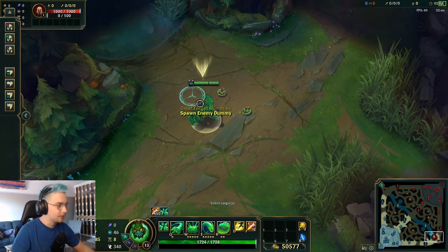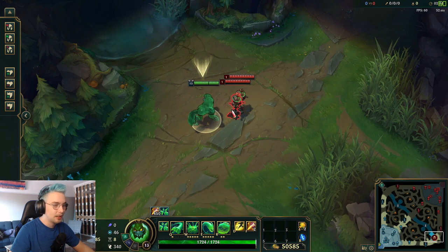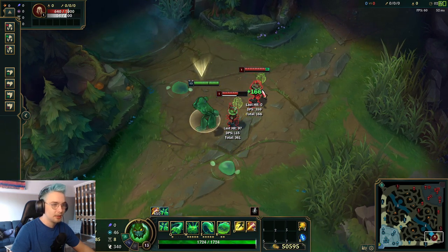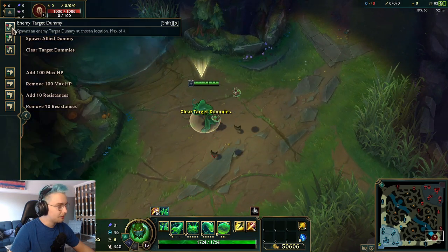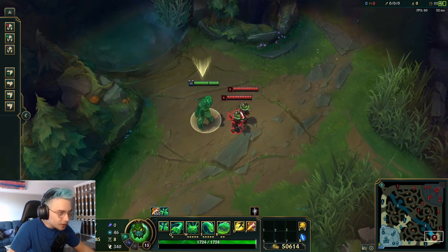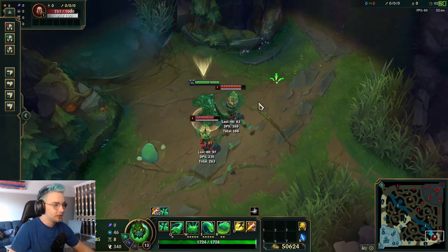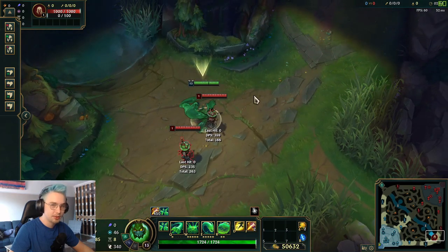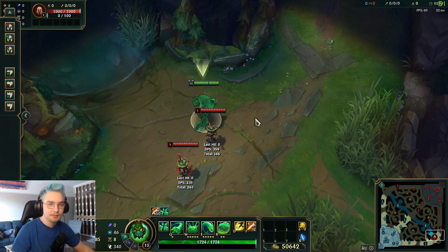Another tip: if two enemy target dummies are right on top of each other, when you throw your Q out and click on the same target again, it'll automatically target the target right beside it. So in teamfights, if two enemies are right on top of each other, you don't need to try to click the other guy while they're moving around — just click the same target twice and the second Q will bind to the other target right beside them and smack them together.